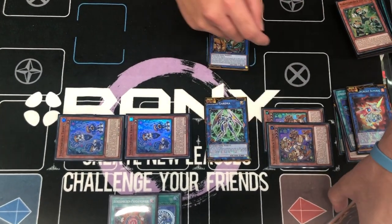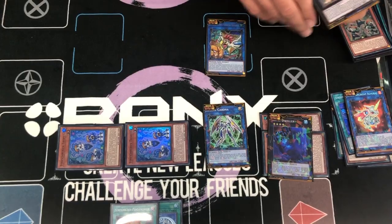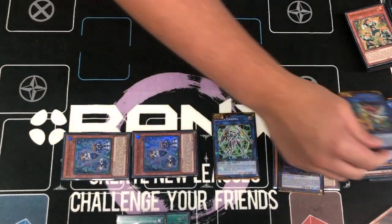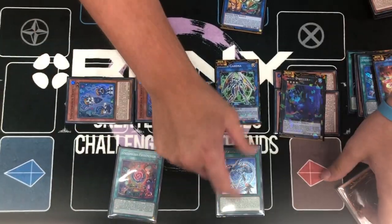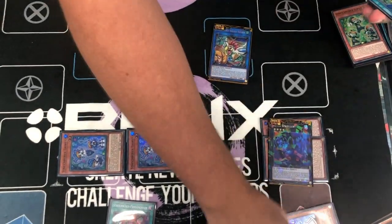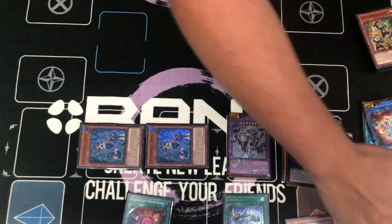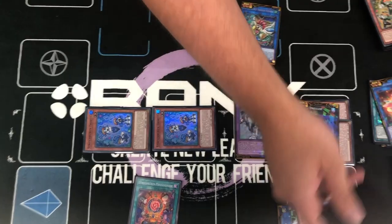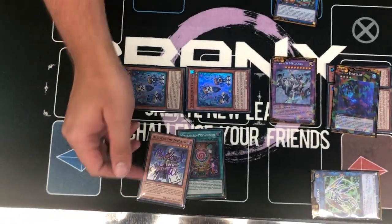Now this is the point where you can overlay this for Dweller. Then you can tag this out. First, you want to activate this — you can banish this, you can banish this, and then banish this. Some of Mokuba. So in Grave, you can shuffle this back. You can add back your Aleister. So this is your hand right now — you have a Pandemonium and an Aleister.